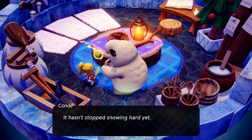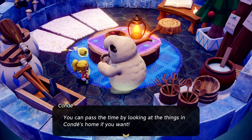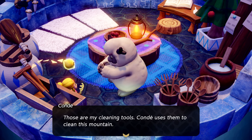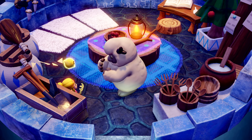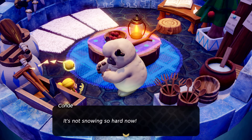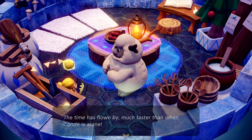'A little earlier Conda saw big brother — he was walking here on the mountain. Conda called out but he vanished into the storm. Conda chased after him but couldn't find him anywhere. Finally Conda fell asleep in the snow after all that running. Maybe big brother will come home soon.' Maybe we can help somehow. 'It hasn't stopped snowing hard yet — rest here just a little longer. You can pass the time by looking at things in Conda's home.'